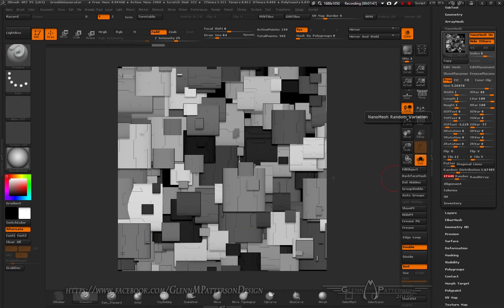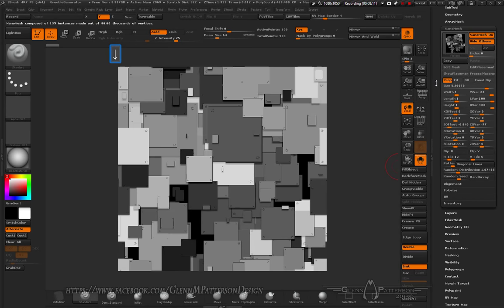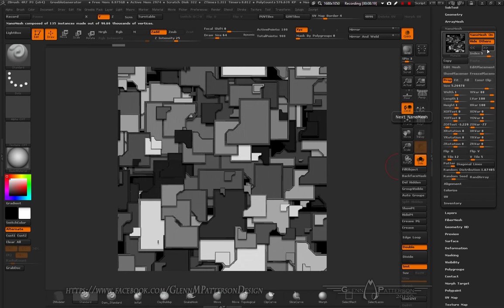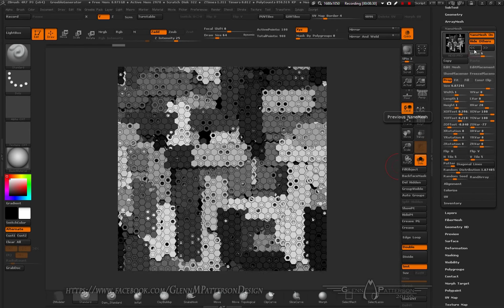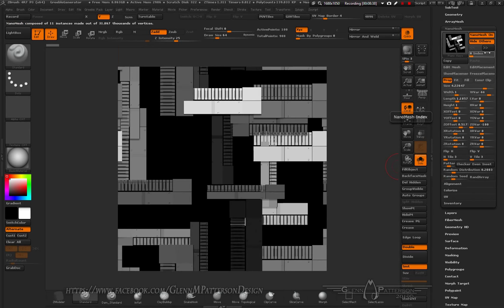Keep Random Array off. The only ones you really want to worry about are Index, Random Seed, and the Z Offset to help move things in and out so they're not interacting too much. Let's go through the indexes — quite a variety there. Going down into the Hex section, I've got like 12 different nano meshes in here with quite a variety of backgrounds.